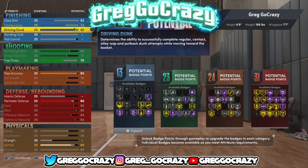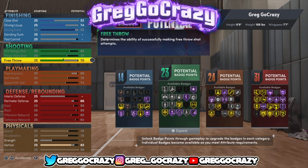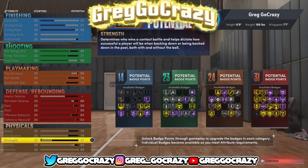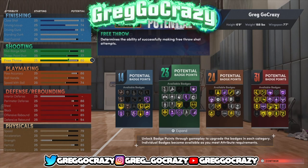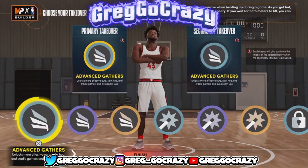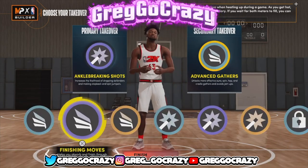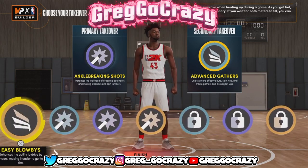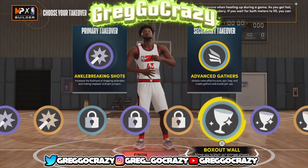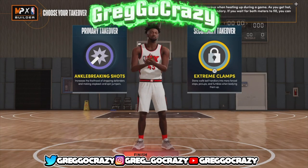This build is crazy: 11 finishing, 23 shooting, 24 playmaking, and 31 defense, plus Hall of Fame intimidator and interceptor. Everybody needs that in this game. It can dribble a little bit if you know how to dribble and get the right dribble package, and it can get a contact dunk too. My friend made a build like this and he broke ankles with it — I'm not lying. Go to MurderTV on Twitter — MXRDATV — he posted a clip of it recently. I've never seen anybody make somebody fall on a 6'9" build like that. This is a very unique build that a lot of people are not going to use.